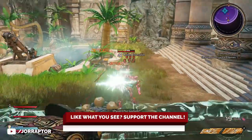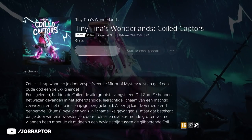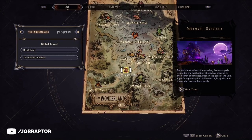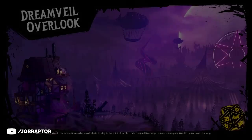So we'll be discussing all of that. If you own the Season Pass or if you bought the DLC separately, you can immediately access the Coiled Captors content by going to the Dreamvale Overlook, which is a new area located on the overworld map in between Brighthoof and the Snoring Valley, so pretty close to where you start the game.